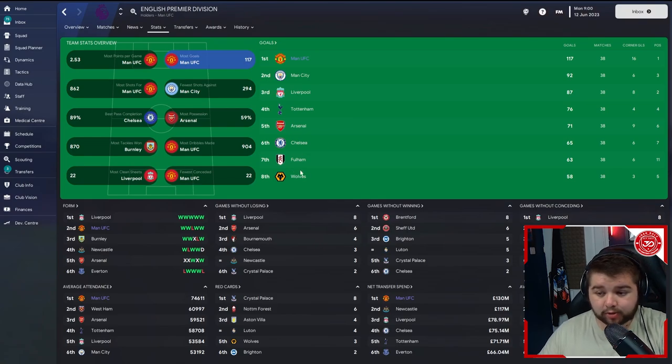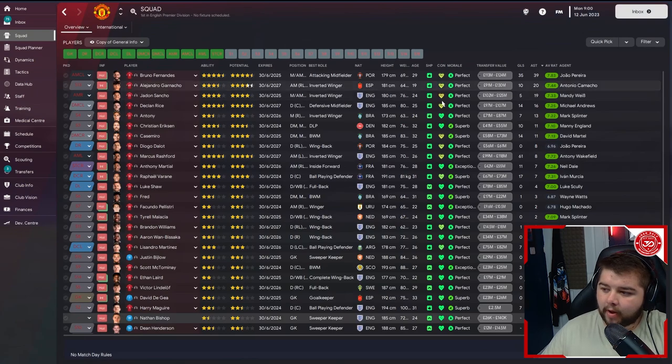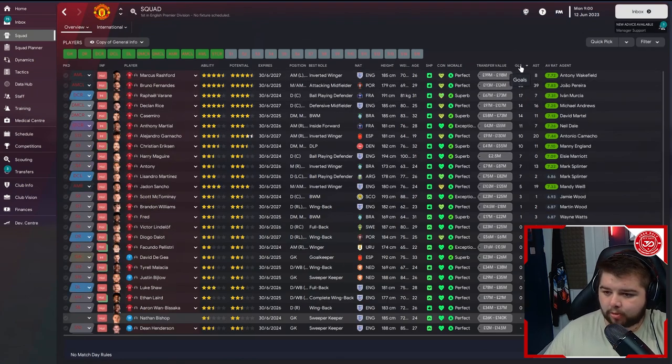We scored 117 league goals and only conceded 22. Going over to team stats: most points per game, most goals at 117, most shots at 862, a very good defensive display, and an incredible number of dribbles made — a very good sign of what this tactic can accomplish. Marcus Rashford is the top goal scorer, and I guarantee he was playing up top. Bruno Fernandez with 35. Varane on 17 — Knapp has the best set pieces in the game, so that explains it.